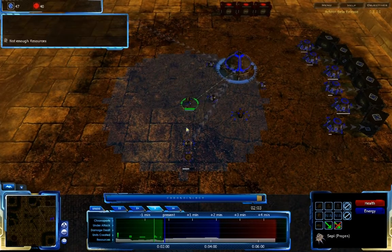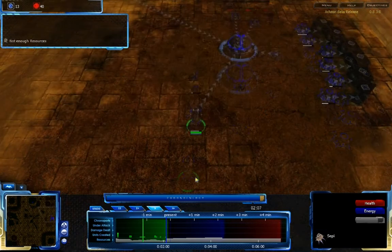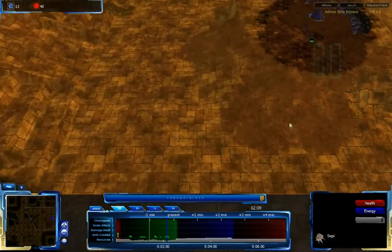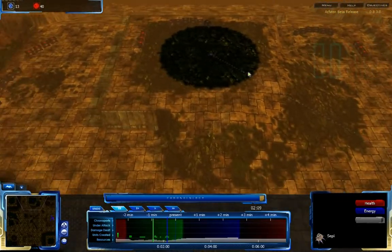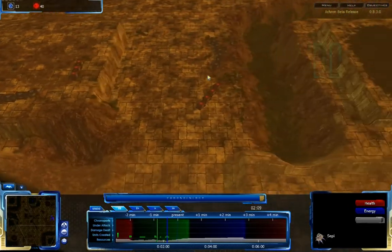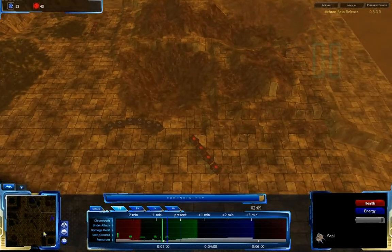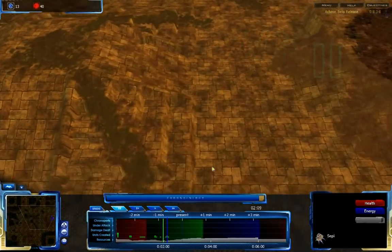I guess this is probably as good a time as any to go over the map itself. The map's basic structure is main base, natural, and there's also a nice little third expansion back here. This is basically the case for every single base as well. On top of that, there's also a couple of islands in the corners — there's an island right here and an island over in the top left. And there's a bunch of little trenches and nooks and crannies, various places that players can go to place their units and be safe.